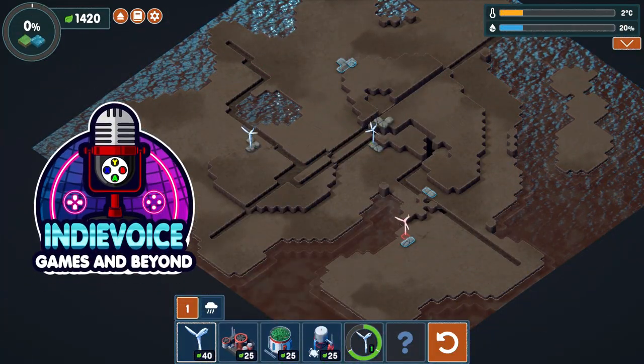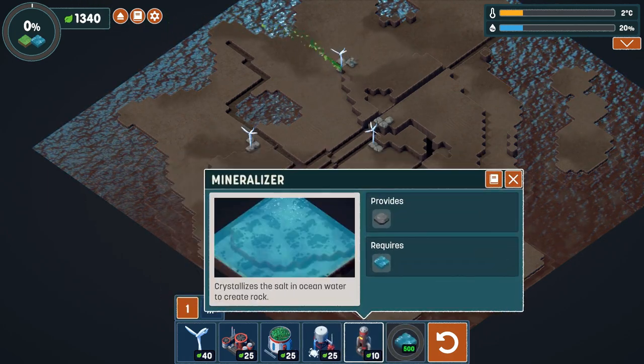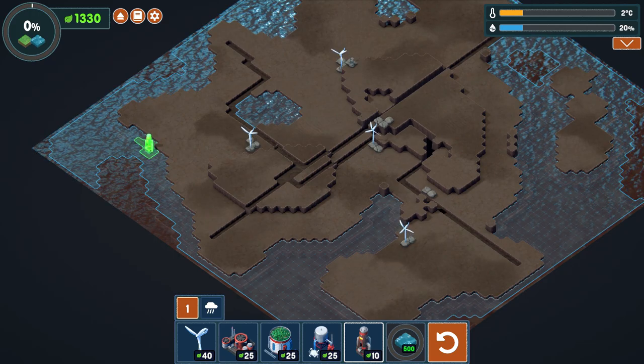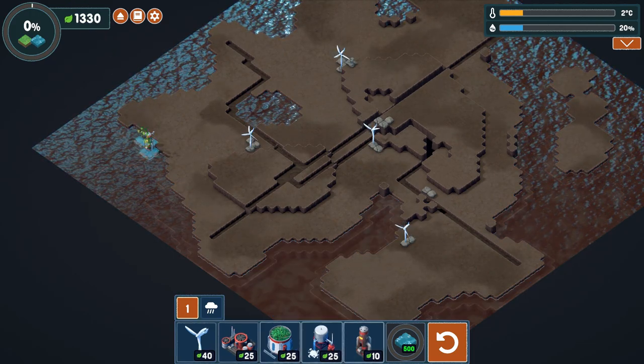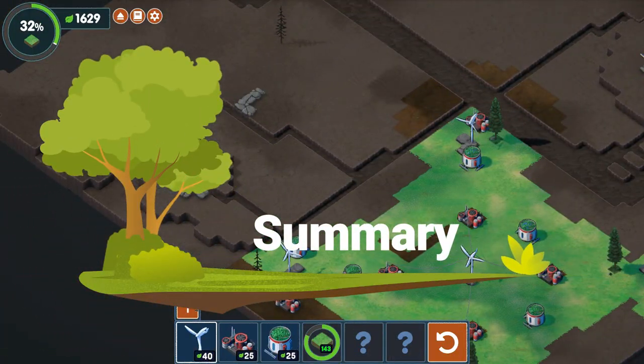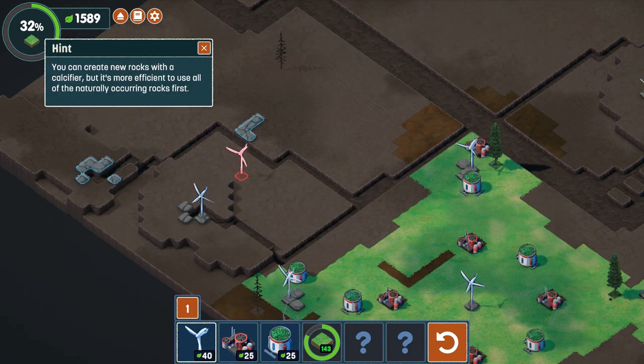Hello everyone, IndieVoice here with an interesting indie game that brings an entire ecosystem back from the dead, from a lifeless landscape into something beautiful — showing how incredible this could be if this technology was real. Today we're looking at a game called Terra Nil, an interactive environmental strategy game about transforming a barren wasteland into a thriving, balanced ecosystem.